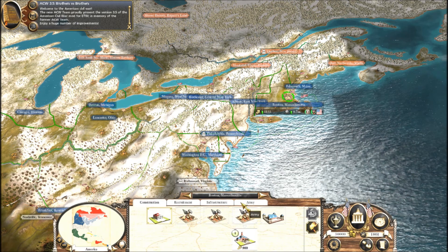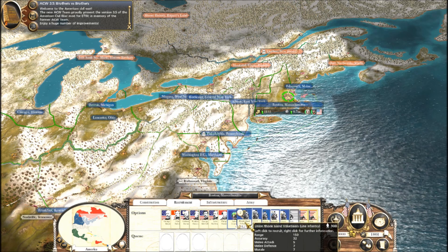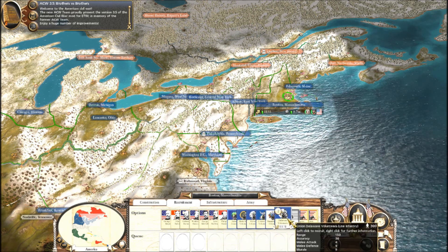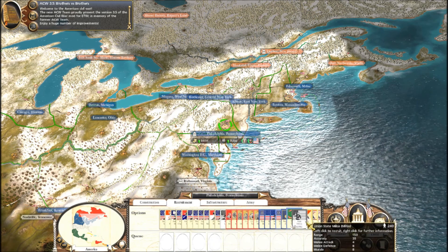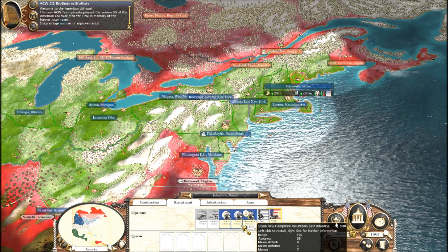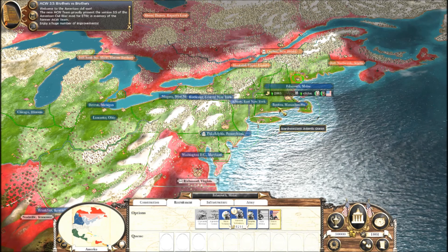Let me show you something. I can get Vermont, Rhode Island, Massachusetts, and Connecticut Volunteers. And Delaware. This one only gives me Pennsylvania units. Maine - I believe I can get those too.